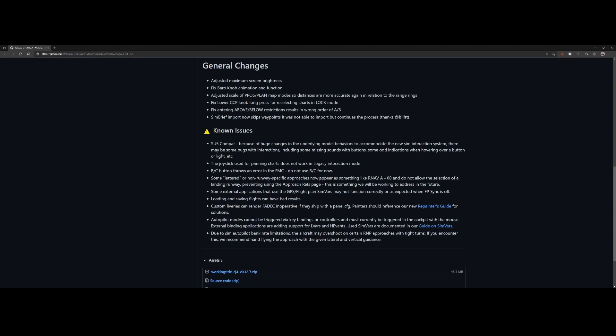Letter/non-runway specific approaches now appear as something like 'RNFA-00' which prevents you from selecting the approach — they're working on that. Some external applications that use the GPS flight plan SimVars are also not working correctly. Loading and saving flights can have bad results — this may refer to the aircraft state being completely lost when loading a flight, which some users experienced even before Sim Update 5.